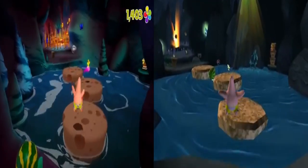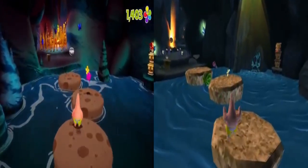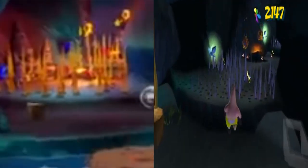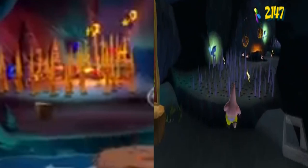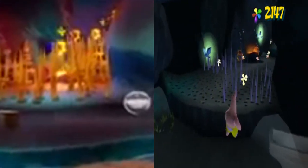From there, we actually get to see a section of Jellyfish Caves, which now has stalagmites coming out of the ground, visible crystals that replace the lights of the original, the spikes now being brown and coming out of all the holes in the ground, and the lava bombs looking much more detailed and lava-like in appearance.